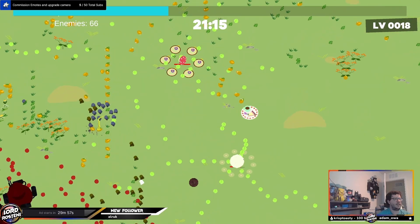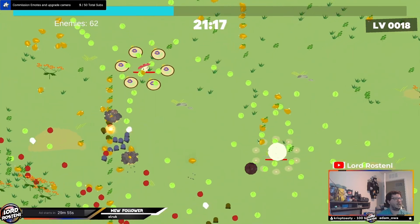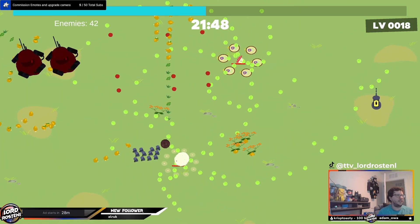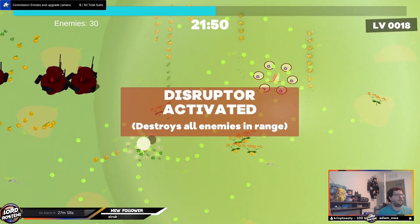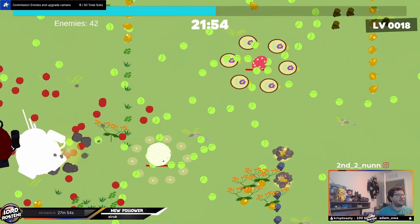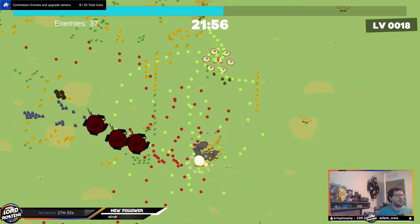As you run around the map, you'll find little snacks on the ground to heal you up, so if you're not close to leveling, you still have a way to heal. You'll also find little devices called disruptors around the map, and when you destroy them, they set off a big explosion taking out all nearby enemies. So if you're in trouble, go give one of them a good smack.